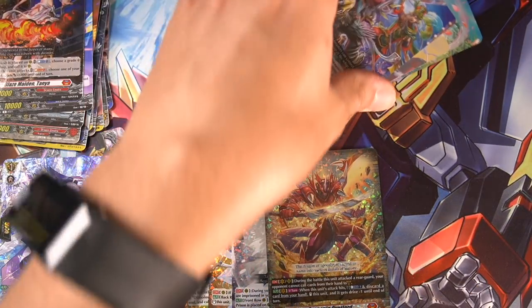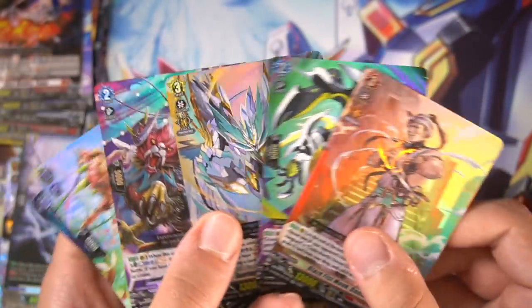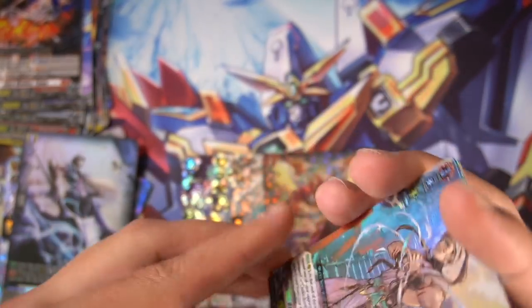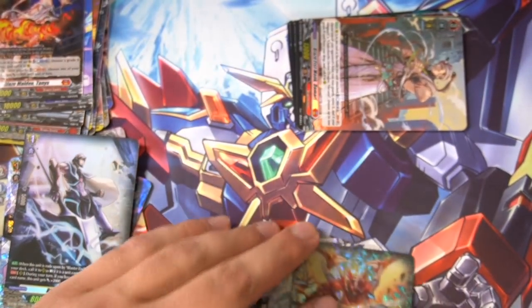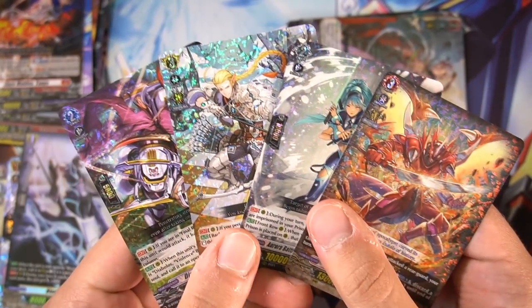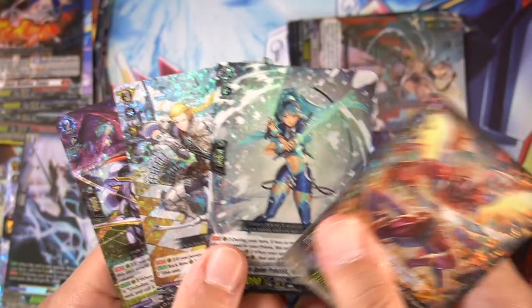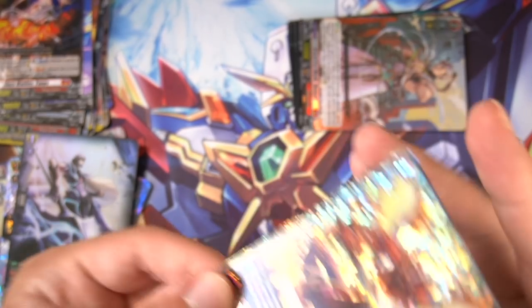So looking at the double rares, we got three that we had in the last box and three that we didn't. Looks like there isn't a pattern, but of course we'll see that in the case opening. For triple rares today, we got the ever-powerful Lennard, Mr. Refersos, Perio Turquoise, and Dragonic Overlord as the encounter card — so also very nice.